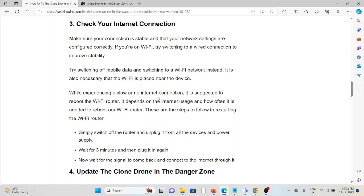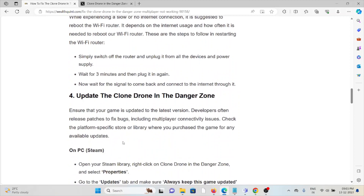The third method is to check your internet connection. Make sure that you have a stable and proper internet connection with very good speed and bandwidth. If you are having a poor internet connection, just try to reset your router or modem. If you're still having the problem, you can contact your internet service provider.